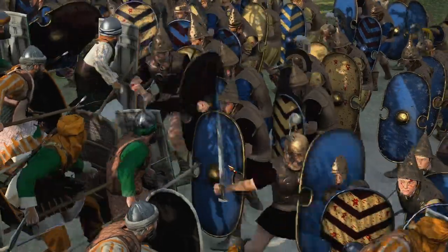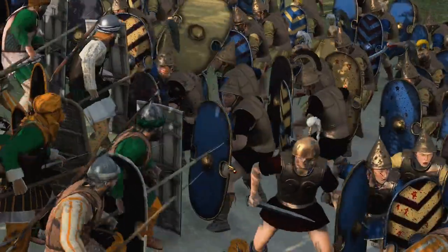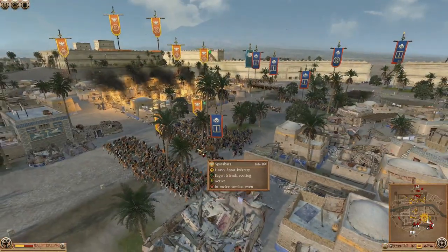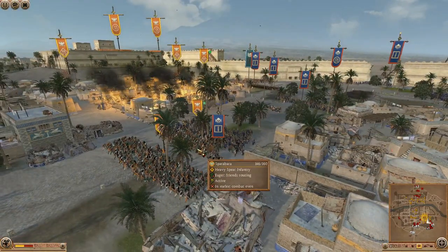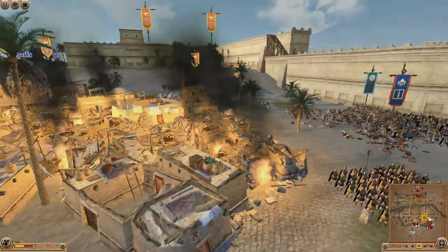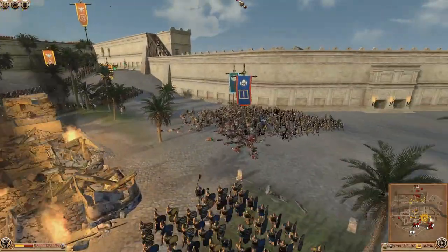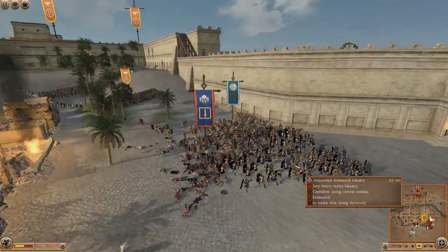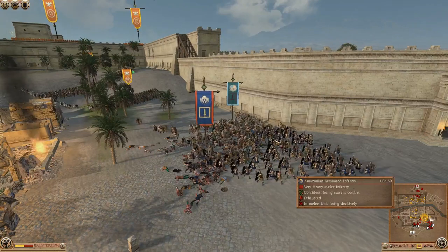These Amazonians should probably break through the Sparabara eventually. It might take a while because these Sparabara are quite good in shield wall, apparently. They've already lost ten men though, but we've got plenty more. And now we've got the Etruscans in here as well — Etruria, I should say. Manipular Infantry actually winning decisively against the Amazonian armored infantry, which is interesting.